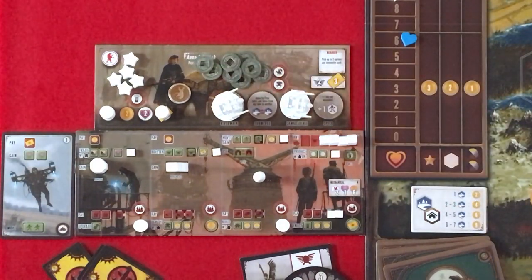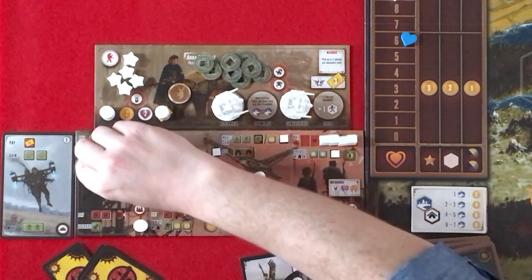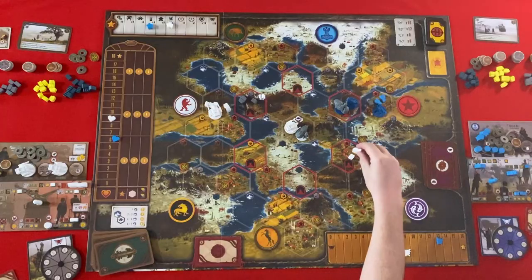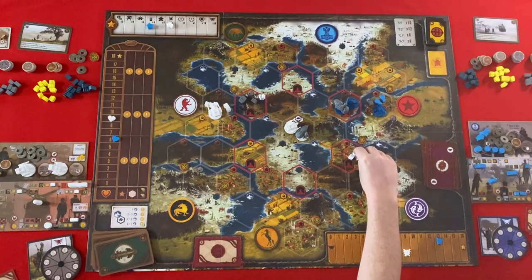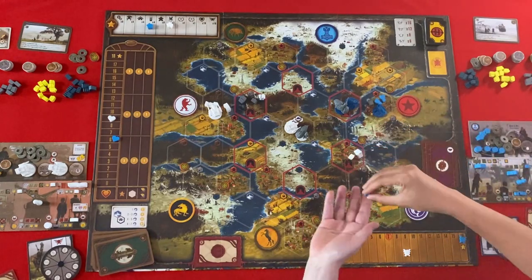I can build a monument or an armory. I'll build a monument down here. That costs me three wood and I get two coins. So I get my second star for bolster!